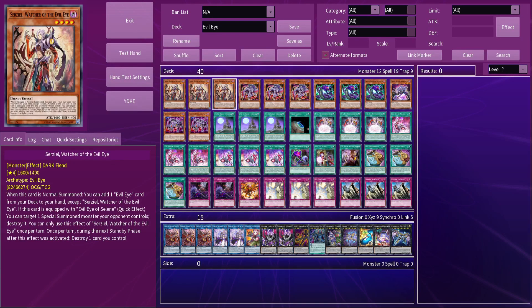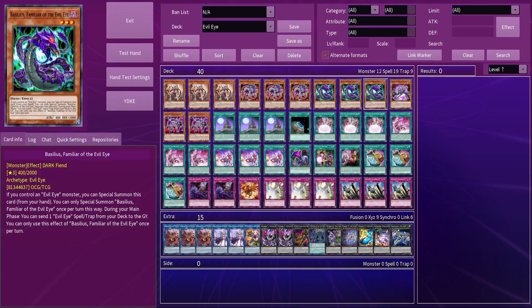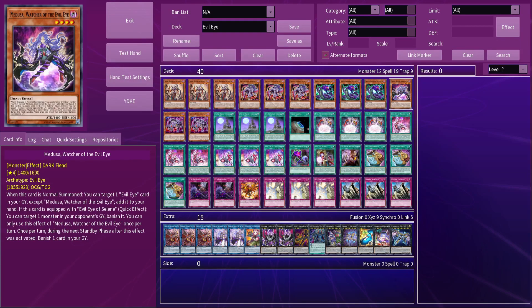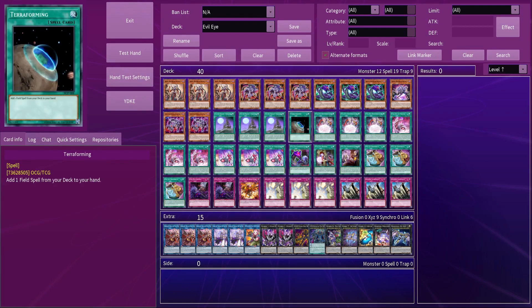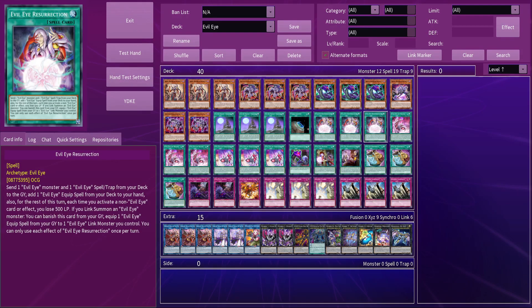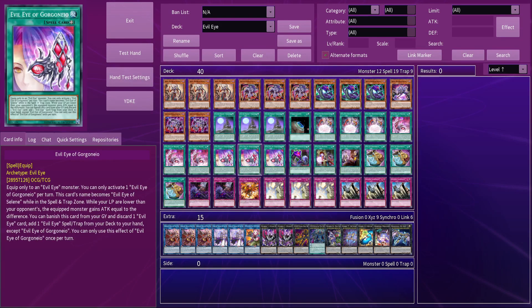To start with the most important, you'll want to run 3 Serziel. After that, run 3 of our new monster Basaltrys, as well as 3 Basilius for its ease of special summoning and also being another way to send Gorgonio to the graveyard. To round out your monsters, 1 Medusa is good for later turns, creating a loop by recycling Defeat and then bouncing herself and an opponent's card, and also run 2 Katu Blepus since it can be a good target for resurrection to send if you already have Basaltrys in the graveyard.